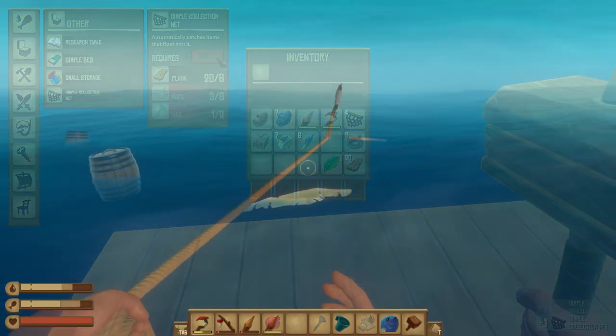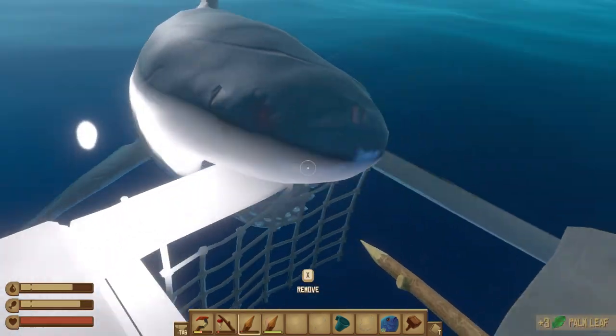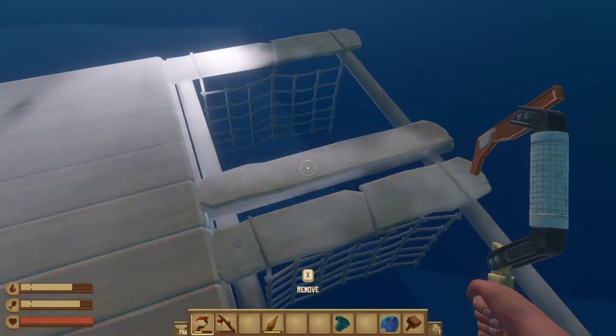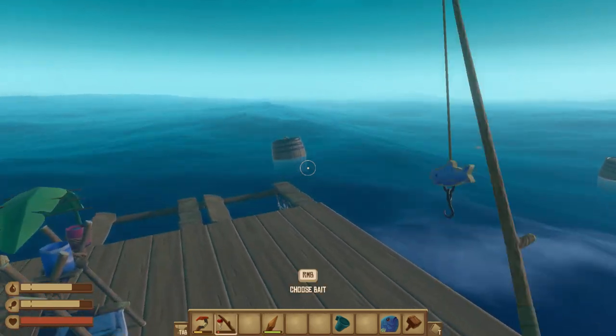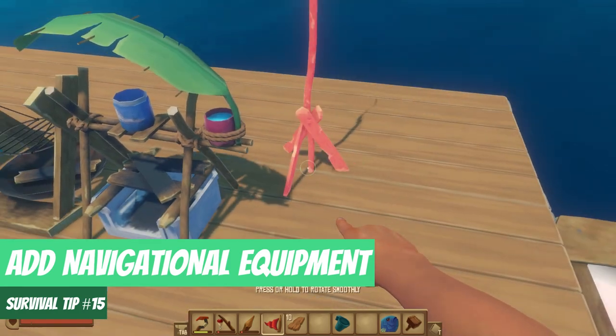One additional note on simple collection nets: they are much weaker than your solid wood panels, so be extra careful when the shark is attacking. Prioritize fighting it off of the nets, as they are much more costly to create than solid wood panels and definitely less durable.